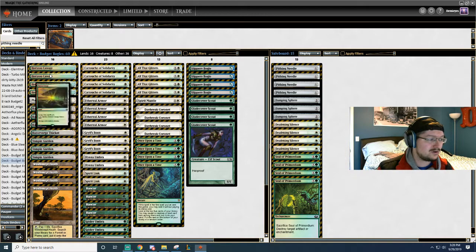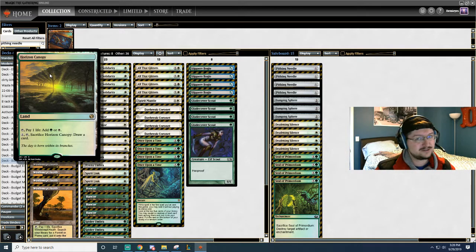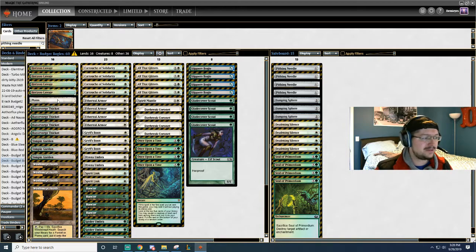Pretty typical mana base. We're going 16 lands, a little less than normal, but we got 4 Canopies, 1 Plains, 4 Thickets, 3 Temple Grounds, and 4 Fetches. Pretty general right there.